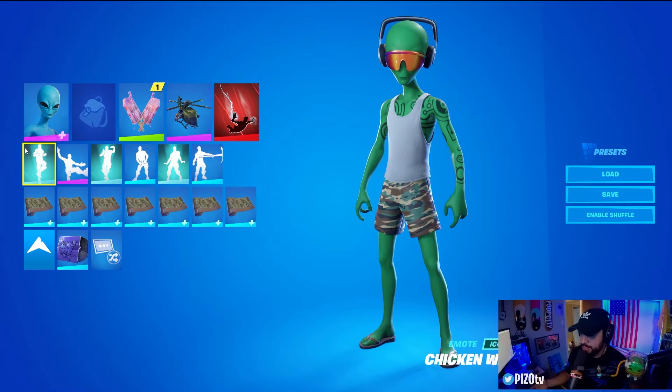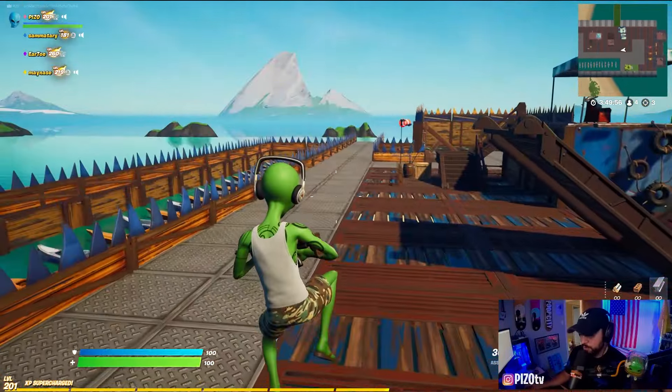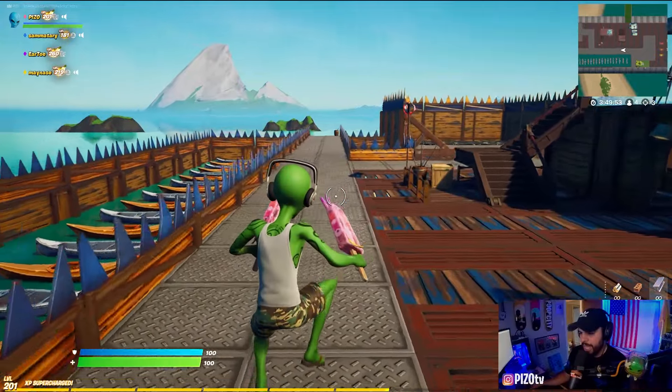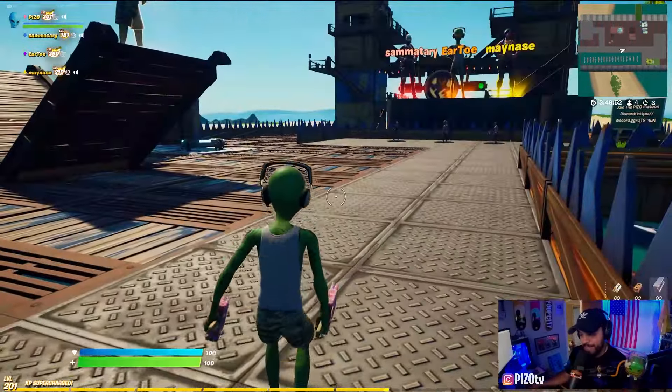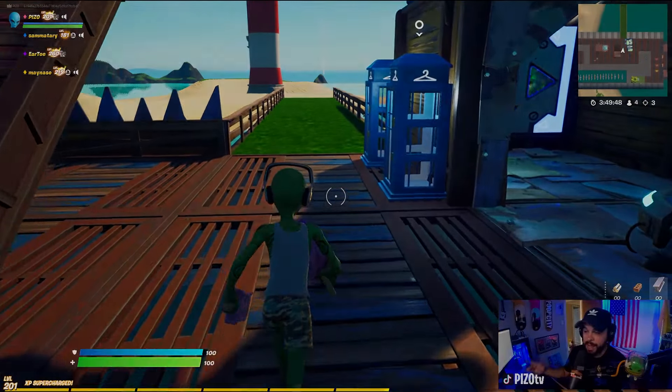I'm going to try different combinations with the pants, the shirts, the skin tone, and then add a unique back bling, wrap, and harvesting tool and kind of go from there. This is no back bling, and honestly I can't wait to make combos. I was overwhelmed at first but now I'm really pumped. Let's do that.